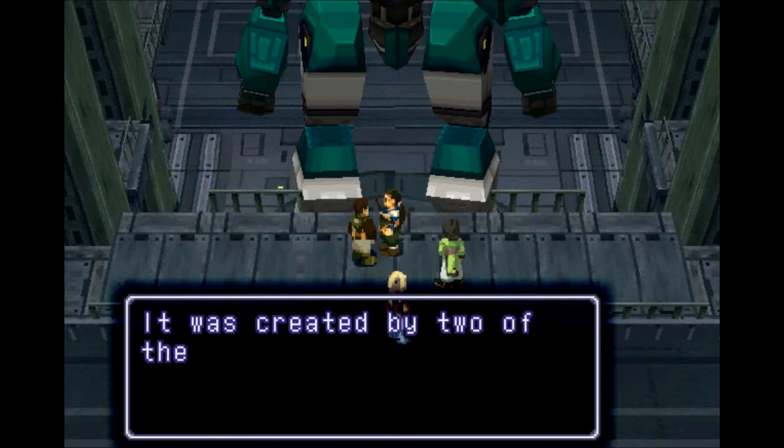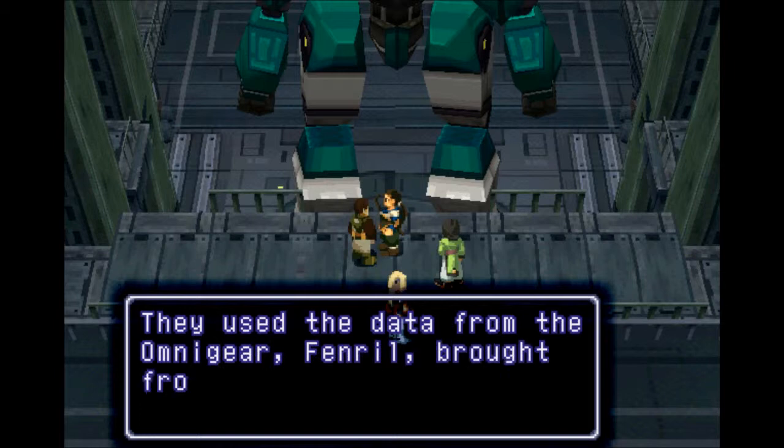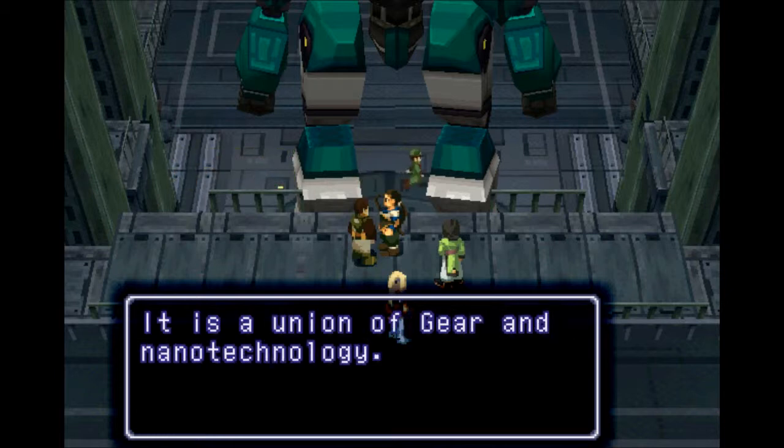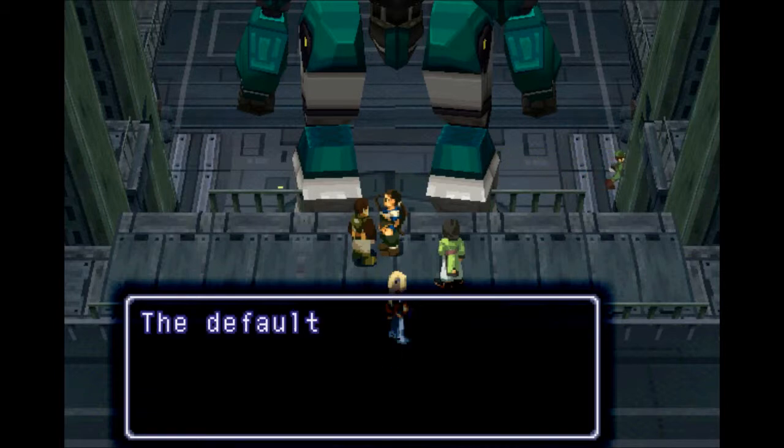It's fairly heavy - pretty medium. It was created by two of the sages of Shavat, Balthazar and Melchior. They used the data from the Omnigear Fenrir, brought from Solaris by the Doctor in Xenogears. It is a union of gear and nanotechnology, but the performance is the same as when it was an Omnigear.